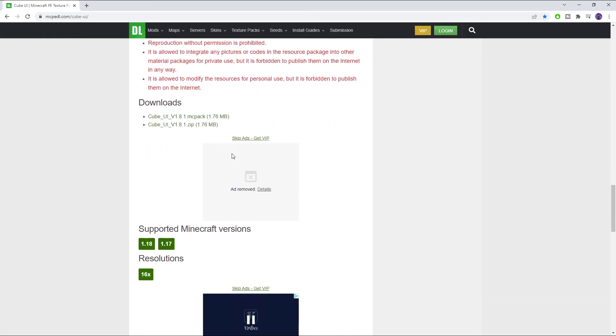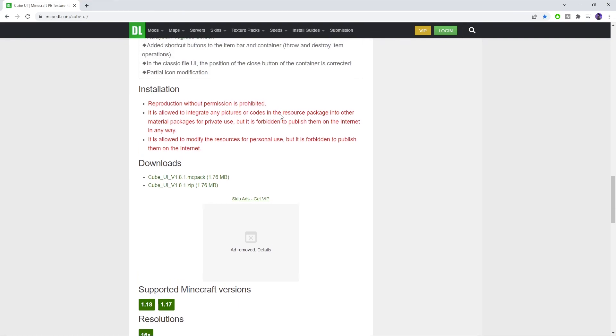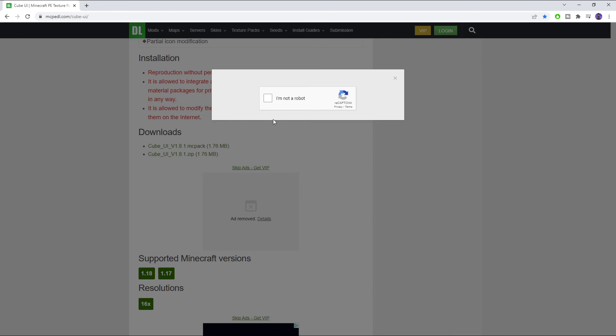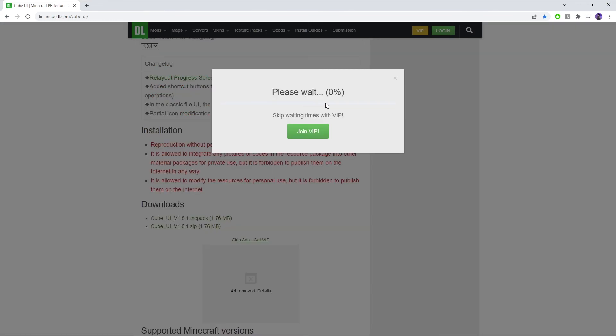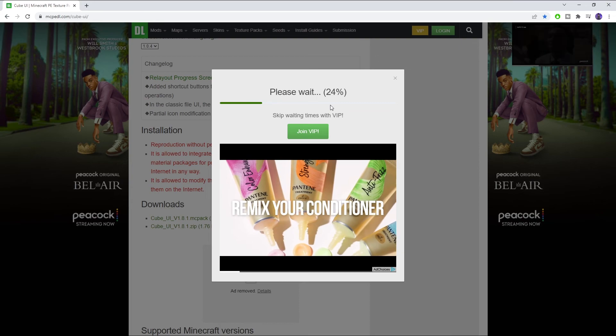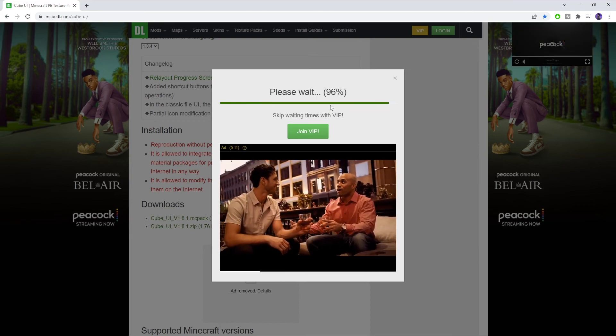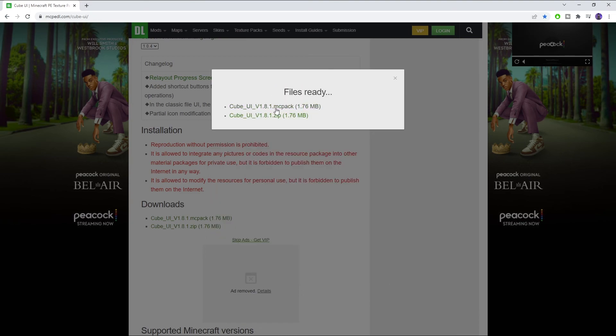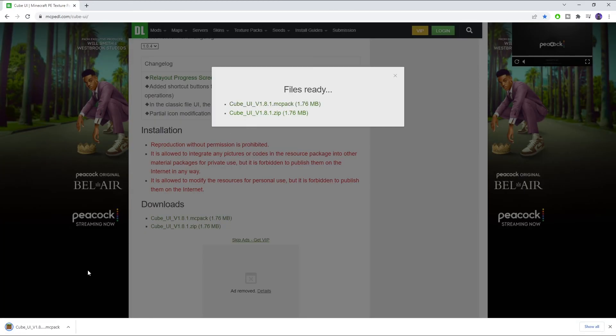Sometimes mcpedl has a lot of ads which makes it a little hard to download. Go ahead and download the first one — it's going to ask if you're a robot, click that you're not, and just wait for the bar to load up because it's playing ads. Once you hit a hundred percent, click 'get downloads' and then download the MCPack because it makes it a lot easier. Click on it, it downloads, and once you click on it it's going to launch. If you're on PC, just launch it and it'll be fine.